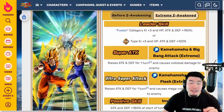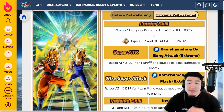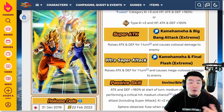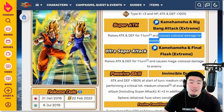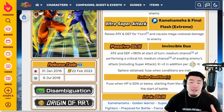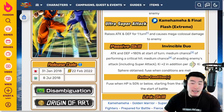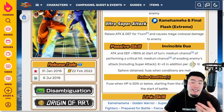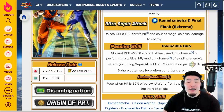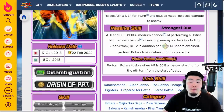With the EZA, the leader skill becomes Fusion category Q plus 3, HP, attack and defense plus 180%, or this type's Q plus 3, HP, attack and defense plus 120%. The 12 key super raises attack and defense for one turn and causes colossal damage, 18 key super raises attack and defense for one turn and causes mega colossal damage. Passive is attack and defense plus 180% at start of turn, medium chance of performing a crit, medium chance of evading enemies' attacks including super attacks, key plus 2 in addition per rainbow key sphere obtained, and fuse when conditions are met. So basically the exact same passive as the INT LR Goku and Vegeta.